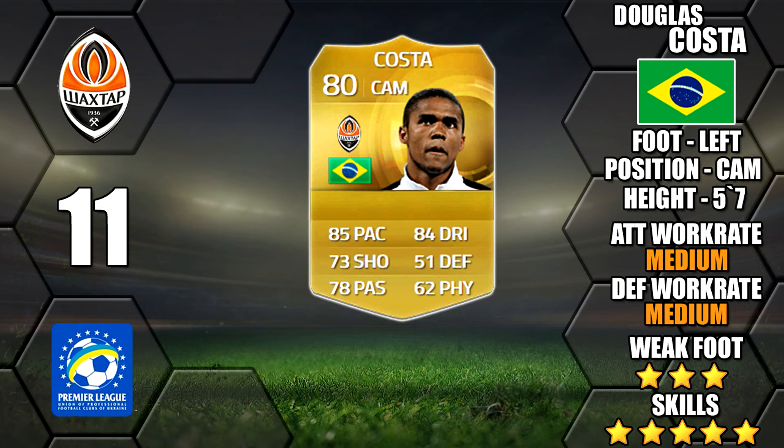Next up is Douglas Costa. He'll surge in popularity this year — he was very rarely seen last year. Now he's a gold card with 5 star skill, he's going to be in a lot of teams. Good pace and dribbling with medium/medium work rates, though only a 3 star weak foot.